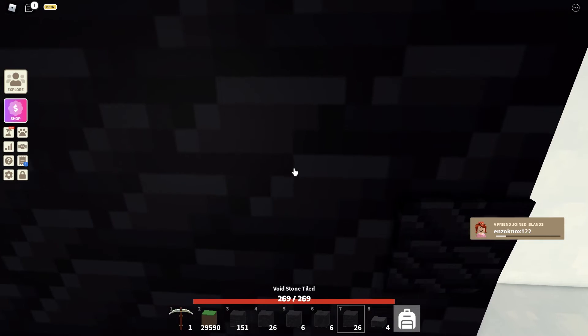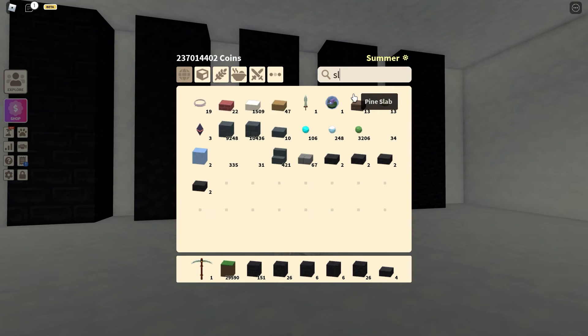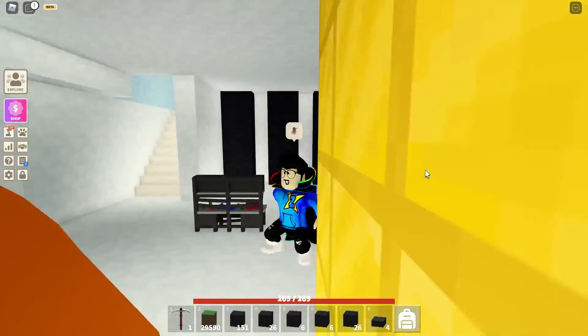The last one we have is the tiles. These are all the blocks we got in the new update and we also got the slab and the stairs — the same blocks with the same stairs and the same slab. So that's it for the update and I will see you in my next video.